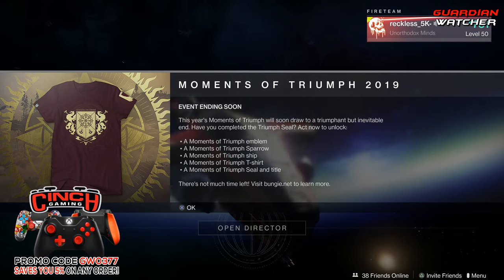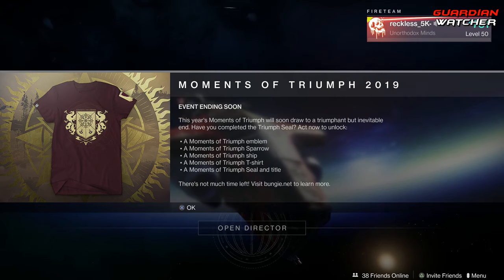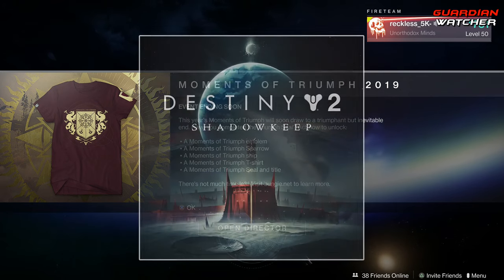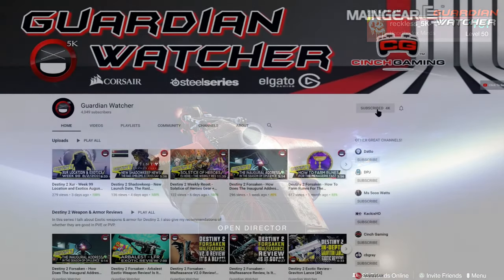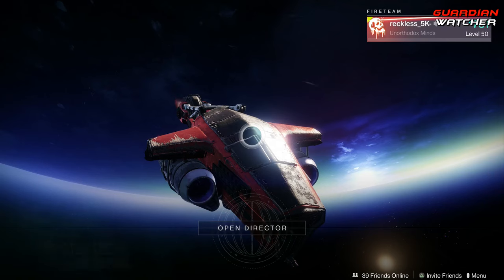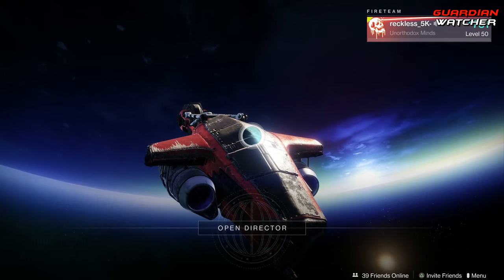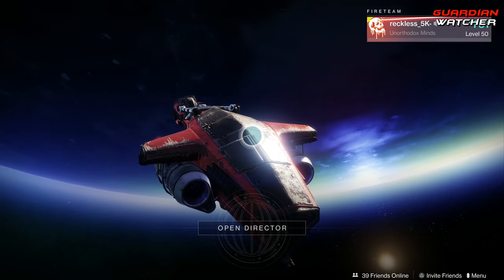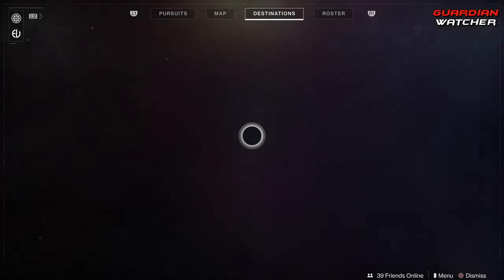It is the weekly reset, and as you guys can see, the Moments of Triumph is ending soon. So go ahead and complete everything that you need to in order to get the seal. But before we get into the video, if you guys haven't already entered into the Destiny 2 Shadowkeep giveaway for the month of August 2019, then go ahead and sub to the channel, turn on notifications, follow me on Twitter. A link to the giveaway will be in the description box below. I will announce the winner of the July 2019 giveaway in my next video, which is actually going to come out tomorrow, so definitely stay tuned for that. Let's go ahead and get on with the wonderful challenges for this week.